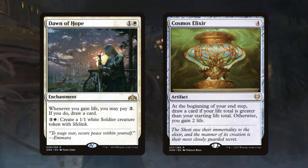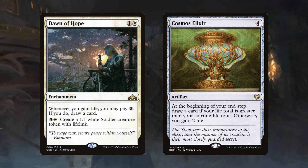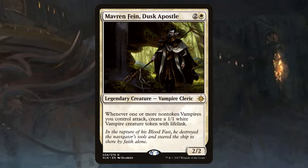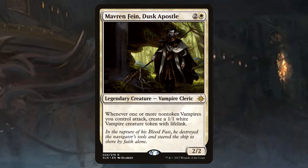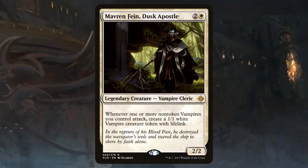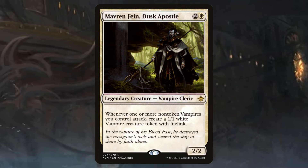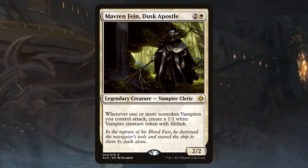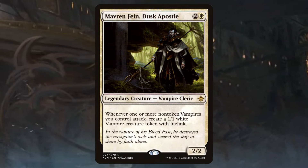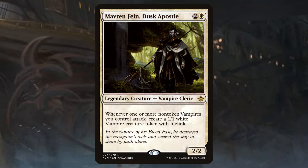So I posed the question: under the best of circumstances, can Mono White actually draw cards effectively? And Maverin Fane is perhaps the best White commander to put this question to the test. Maverin Fane creates small creatures that enable card draw with cards like Mentor of the Meek. And since those creature tokens have lifelink, Maverin Fane also helps us with White's conditional card draw that requires life gain, like Dawn of Hope. So let's find out if Mono White can draw cards, and let's try to make the rest of the deck not suck too much while we're at it.